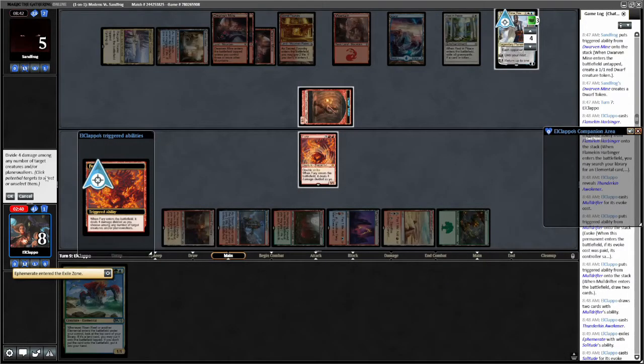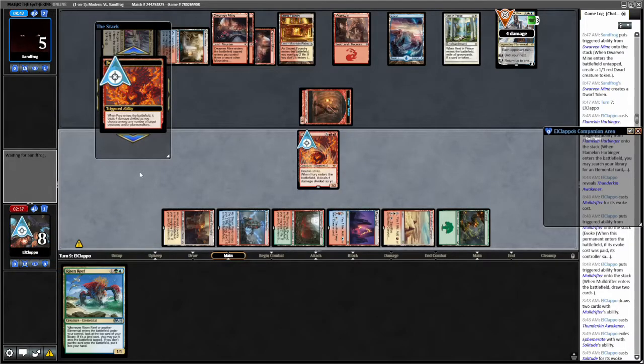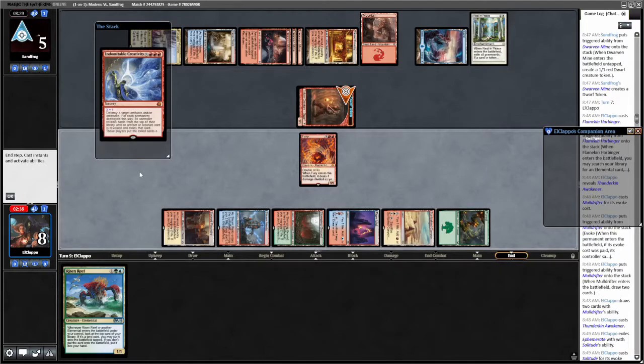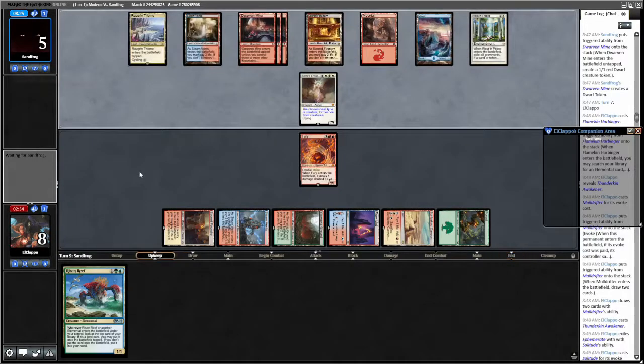Trigger — kill the Teferi. Okay, looking back up for us. Killed all of their threats aside from this Dwarf token. Opponent's at five, we're at eight. It's Creativity time — yeah it is. Anything kills us? The good thing about the money pile is you've got Teferi to stop this nonsense, but in this version you do not. We're going to go to one. Can we kill our opponent? Because they're dead if they don't have fire.